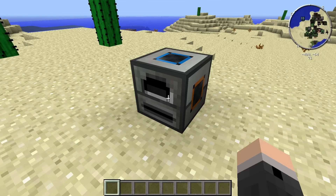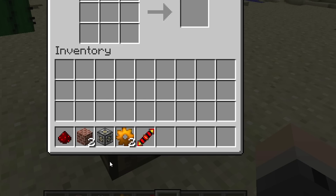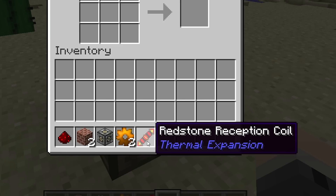The Redstone Furnace is a Thermal Expansion machine that's very similar to the Vanilla Minecraft Furnace, except it runs on Redstone Flux and requires very low amounts to cook food items. To craft one, you'll need one Redstone, two bricks, a machine frame, two copper gears, and a Redstone Reception Coil.